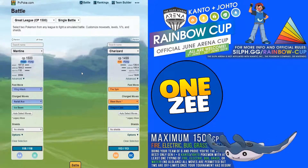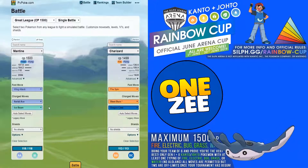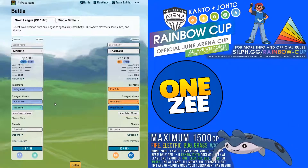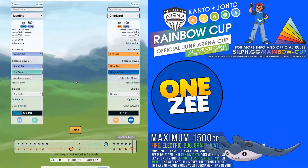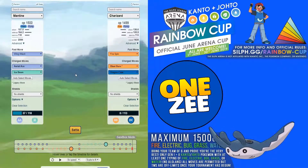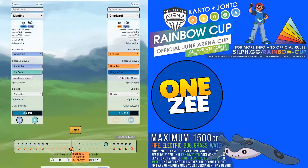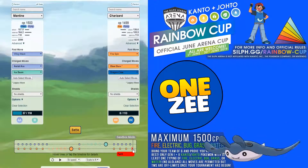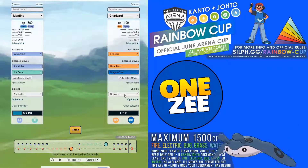Let's go into the battle simulation. Mantine runs Wing Attack as the fast move, with Aerial Ace and Ice Beam — I'd advise Ice Beam over Water Pulse. Against a Fire Spin Charizard with Blast Burn and Dragon Claw: Charizard faints to Ice Beam. Blast Burn takes out half your health, but a couple of Wing Attacks and Ice Beam and it's game over for Charizard.